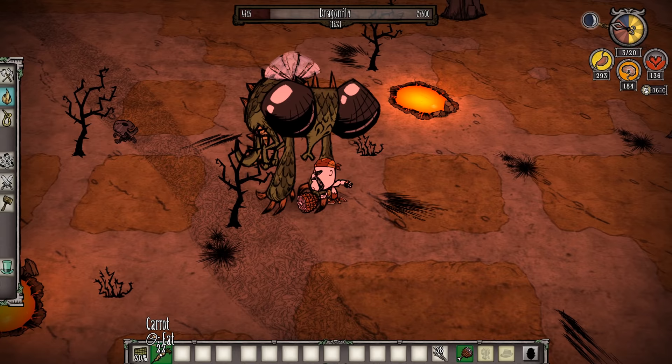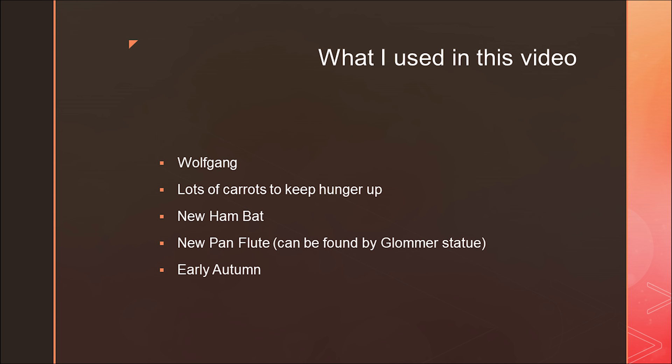Now this is not a speedrun, and it assumes a few predefined conditions. You're going to be playing as Wolfgang, you'll need lots of carrots or berries to keep your hunger up in small amounts, a fresh hambat, a pan flute that's at 100%, and the season needs to be in early autumn.